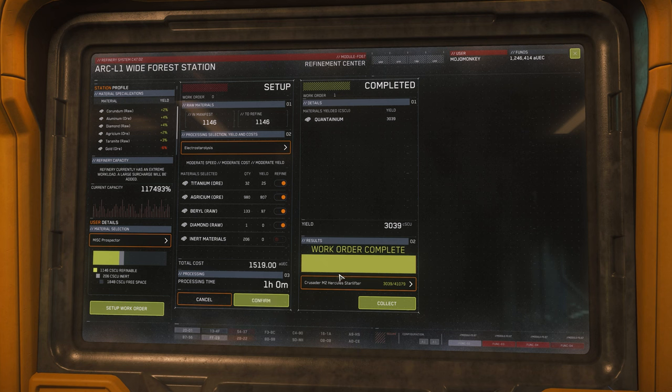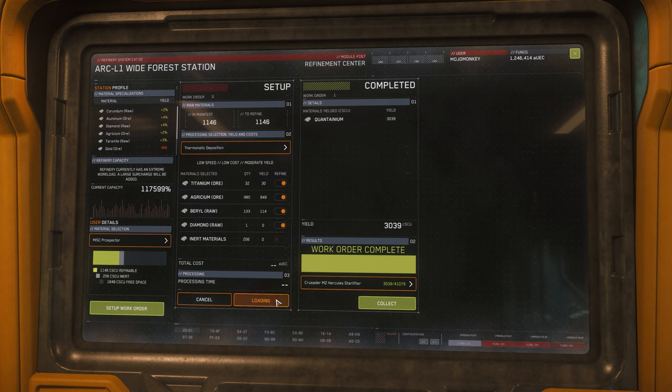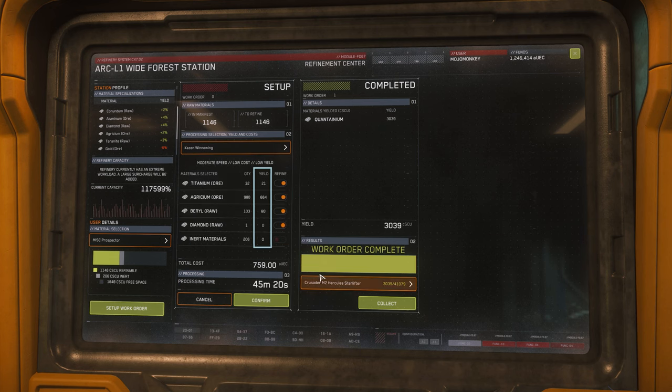If you're prepared to wait a little, those methods are worth it. As you select each method, it highlights the impact on speed, cost, and yield just above your material selection. You can then get a quote to see what the cost of processing with that method will be and how long it would take. You can also see the projected yield for that method. If you want to go ahead with the order, just press confirm and the refinery will start working on it for you.